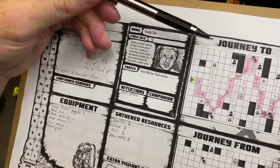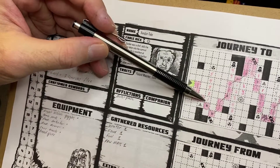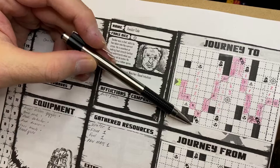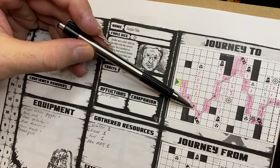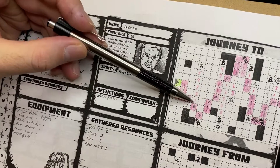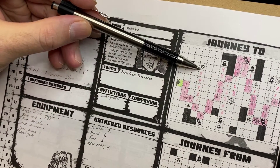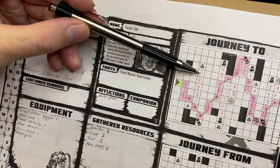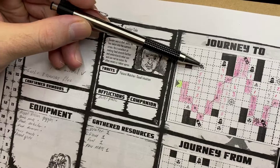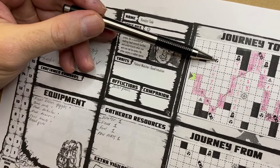Another type of encounter as you're going to the city is radiation spots. I moved down because I wanted to get towards a car to search it. I landed on a spot and then you count how many squares to that icon — it was five. So if I roll a D6 and get any of those squares, I'm safe from that encounter, but if I roll a six, I run into radiation and take a point of radiation.